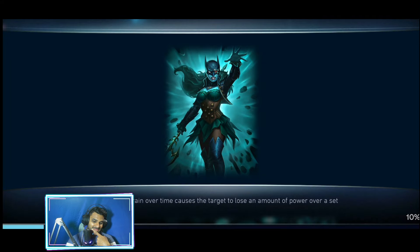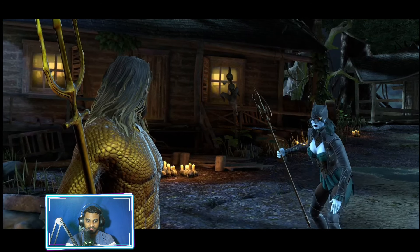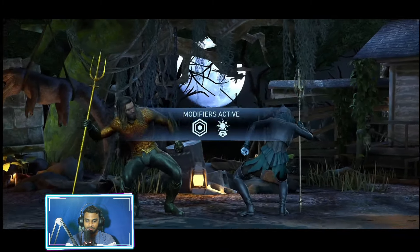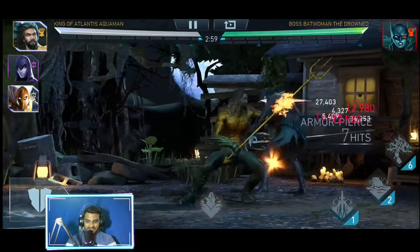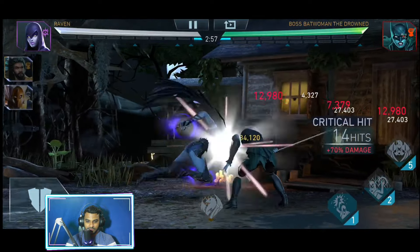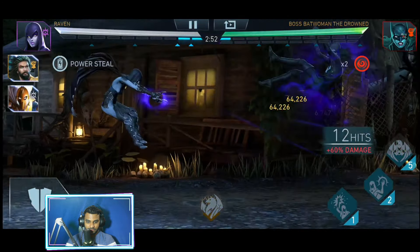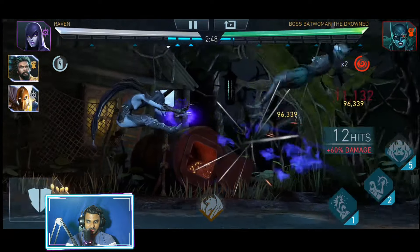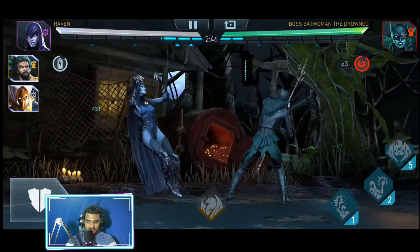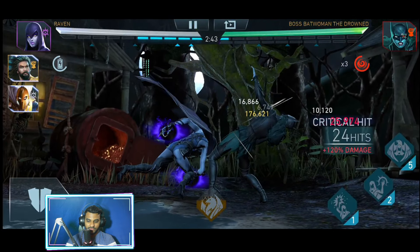Let's begin. So let's start by applying Raven's darkness stacks — two stacks, three stacks, four stacks — hold block.